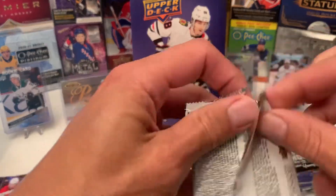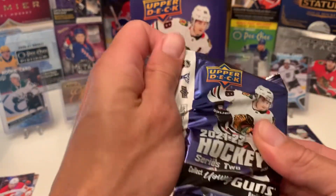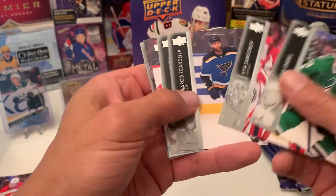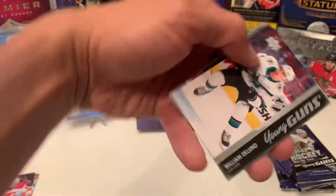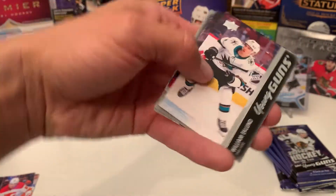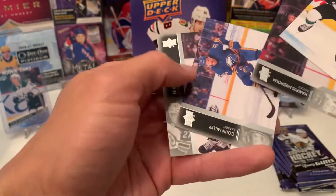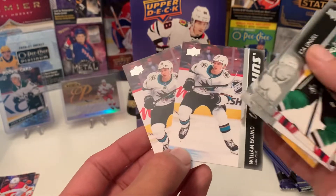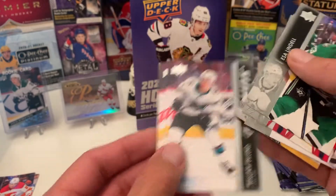This is three quarters of the way through the box. Looks like the next Young Gun's coming up — and it is William Eklund. Did I not already pull him? I did. Very interesting — two of the same rookie in the same box.